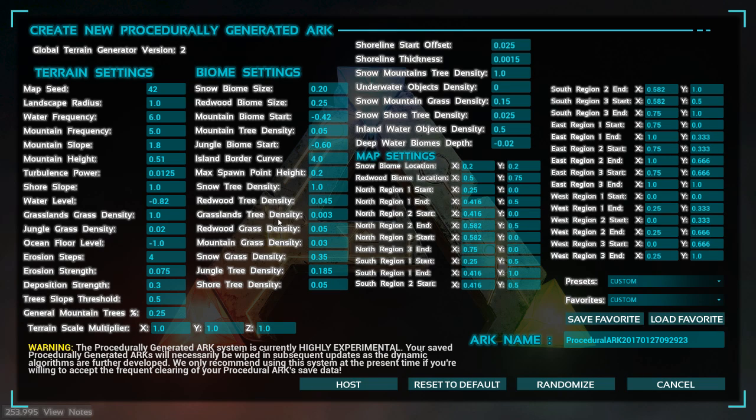They're constantly updating it. They slowed down a little bit as they're getting the tech tier pushed out, which is understandable — they have a smaller team but a lot on their plate. Here are the settings from that last arc we just saw. We're going to mess around with this a little bit. I like the water frequency, mountain frequency, slope, and turbulence power — all that looked good.